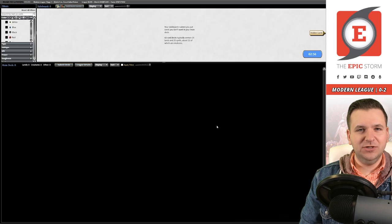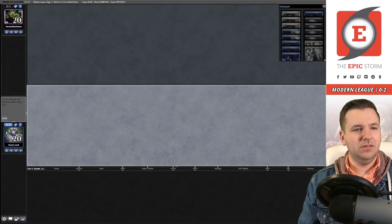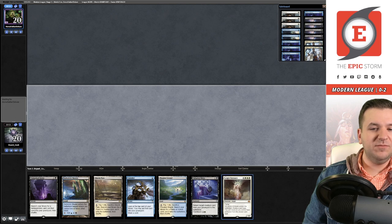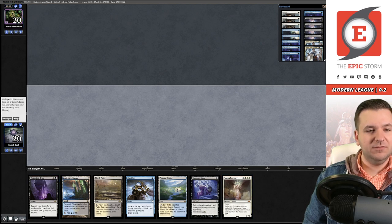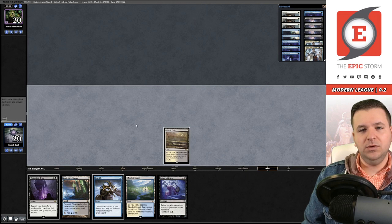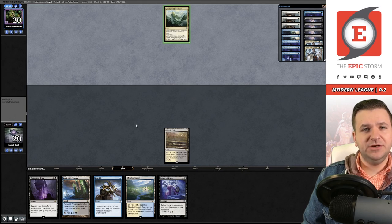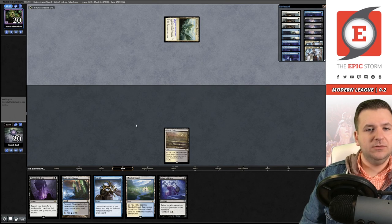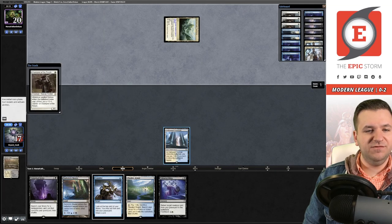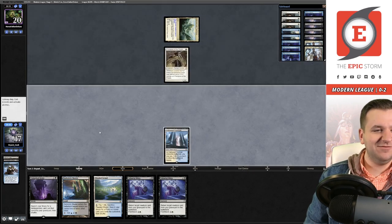Drawing didn't pan out unfortunately, but losses happen — no need to dwell. Let's try to win game three. I can't keep the first hand, and the next one is fine. I'll bottom the Angel so I can get it with Unmarked Grave. On their end step, I fetch for Hallowed Fountain and cast Consider. They play Unclaimed Territory choosing Human, and a Champion. We put a duplicate Unmarked Grave to the bottom.